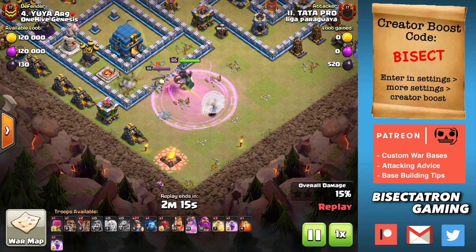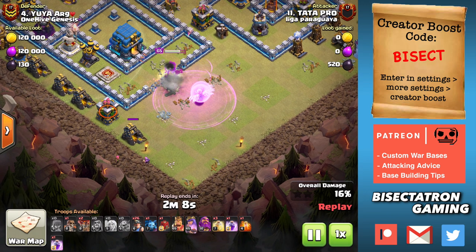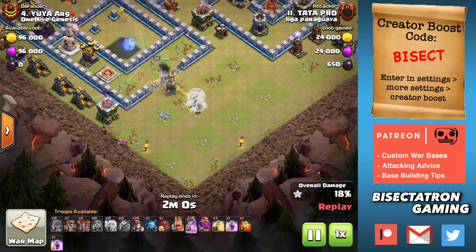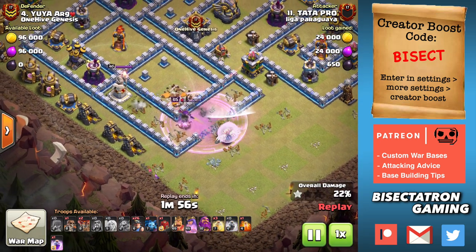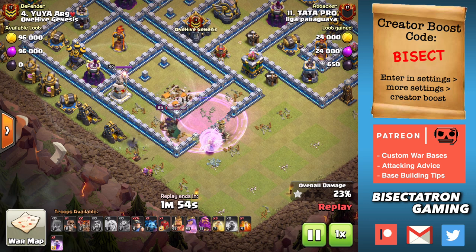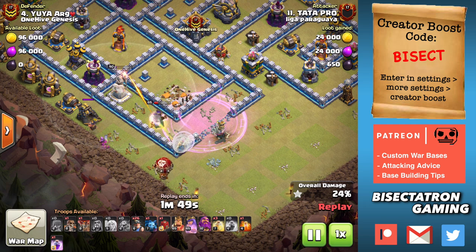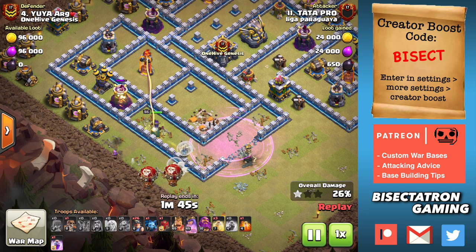We're going to take a look at some examples. You saw that first Super Wall Breaker open up that first wall through a giant bomb. They are very difficult to take out — they have a lot of hit points, probably more than a wizard even. When they die, they have damage on death. They don't have to get all the way to the wall and detonate like a regular Wall Breaker. They will blow up wherever they die, and if that's close enough to a wall — and they do have a pretty big blast radius — that wall will be opened up with just one Wall Breaker.